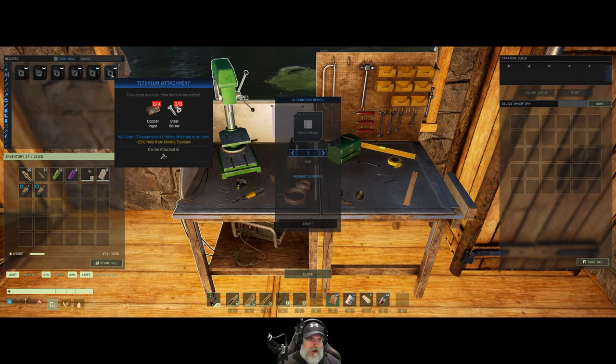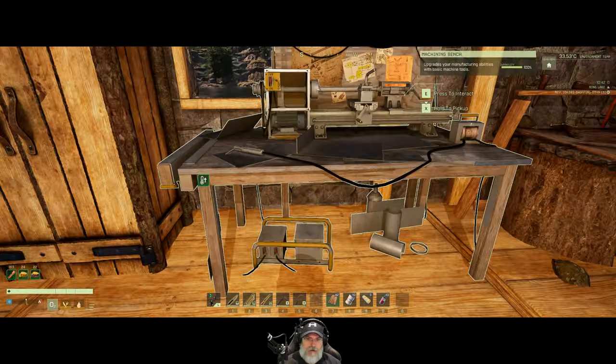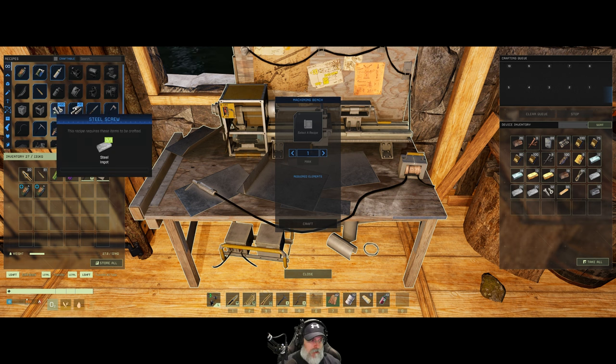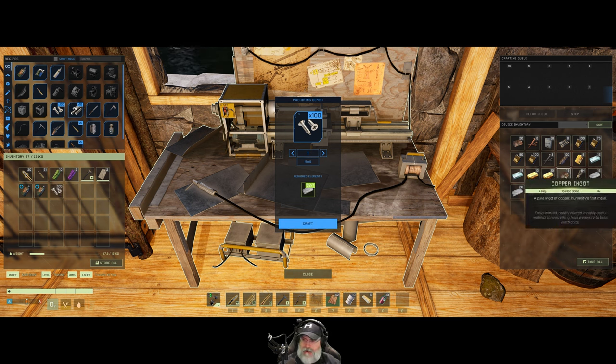We need four copper ingots and eight steel screws. Next time I do a playthrough starting from scratch, I'm going to really prioritize these modification benches. They're new to me, so I didn't realize how valuable they were. Let's put a whole stack of screws up there, and we'll grab some copper too.